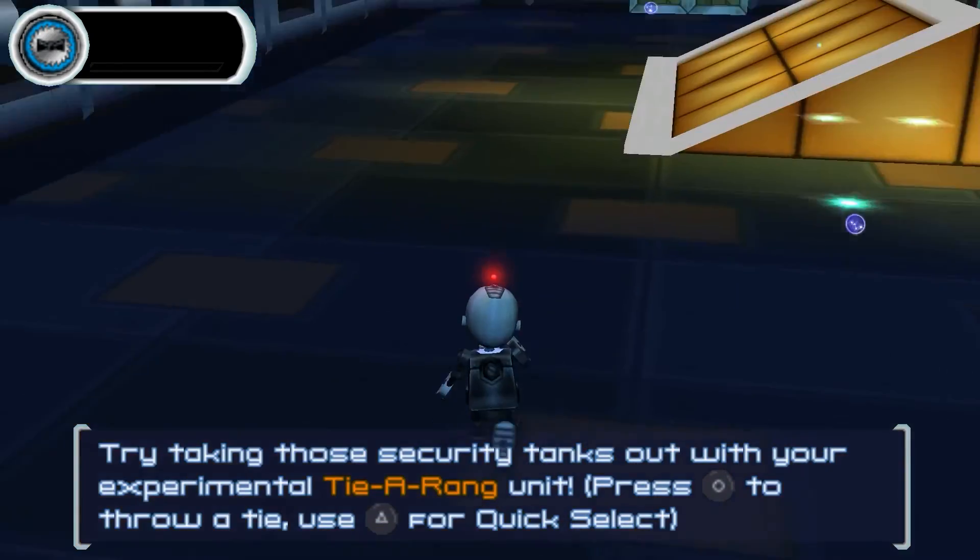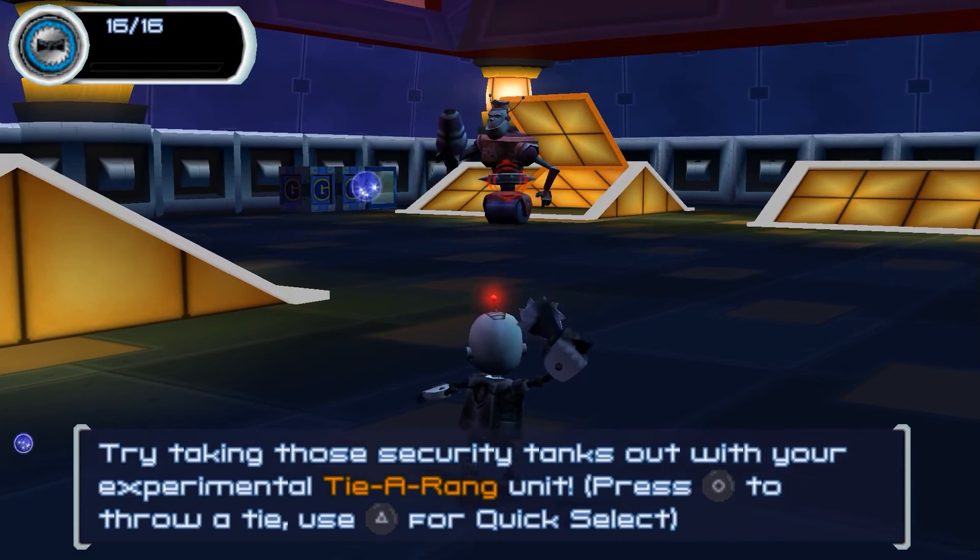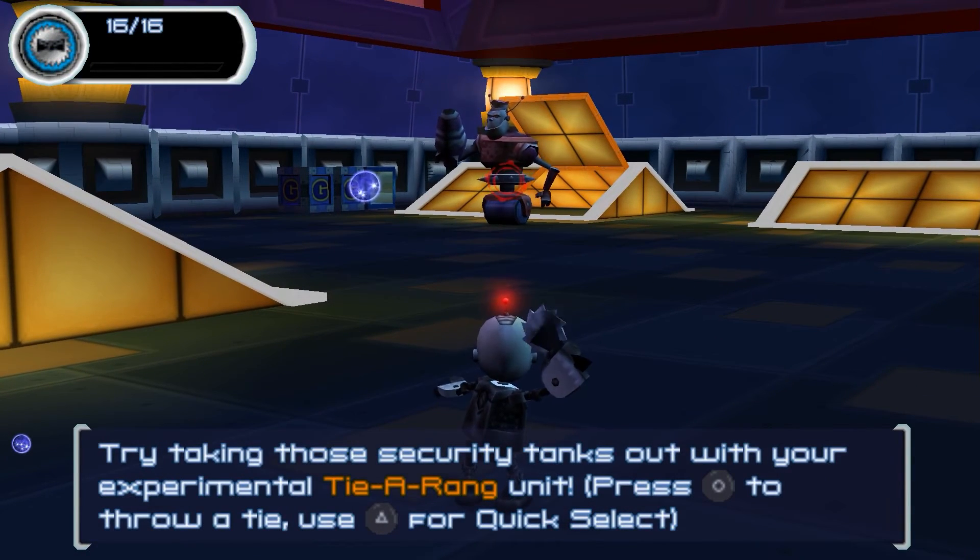Try taking those security tanks out with your experimental tie-orang unit. Press circle to throw a tie. Use triangle for quick select.